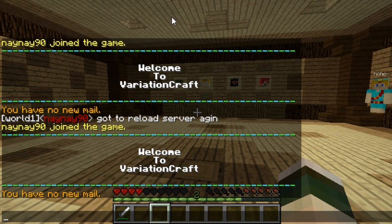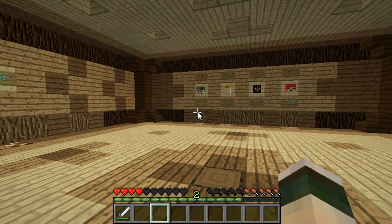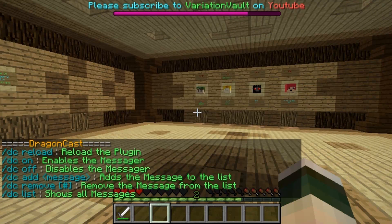It's best to define it all in the config because you can change the settings and make it work really well. But there are commands to change it in-game too — you can add them and I'll quickly run through all these. The first command is /dc and that will show you a list of all the commands for the plugin.